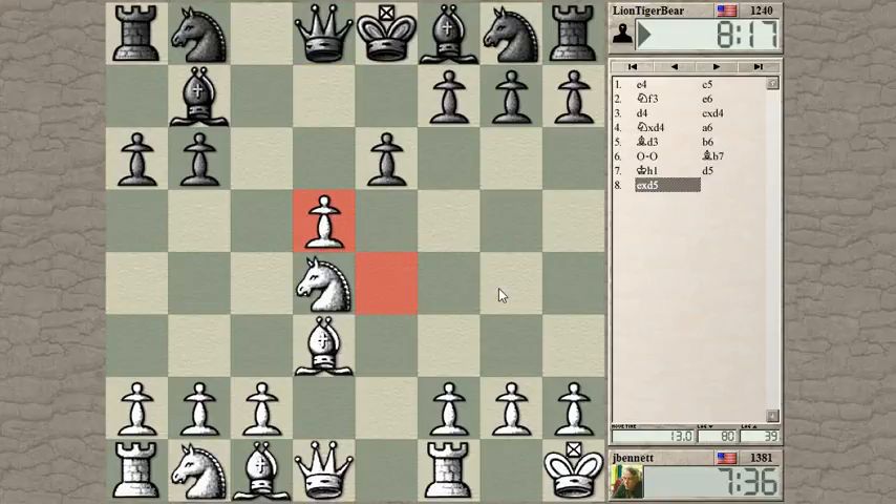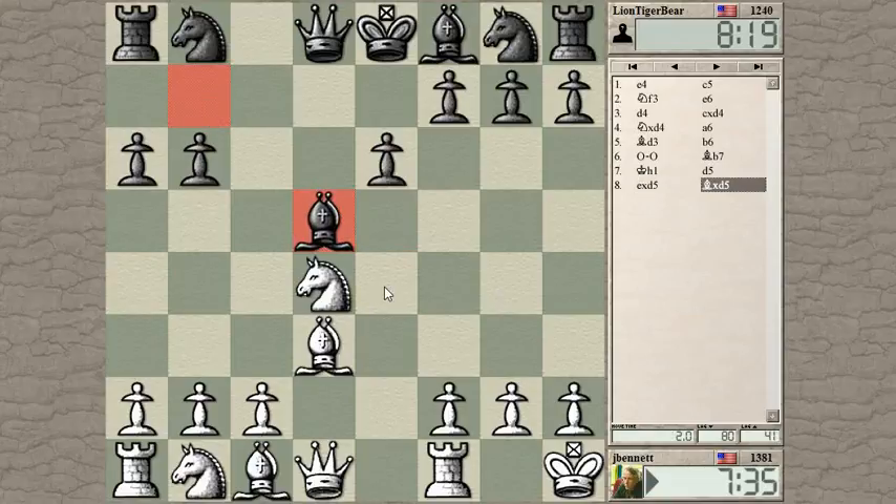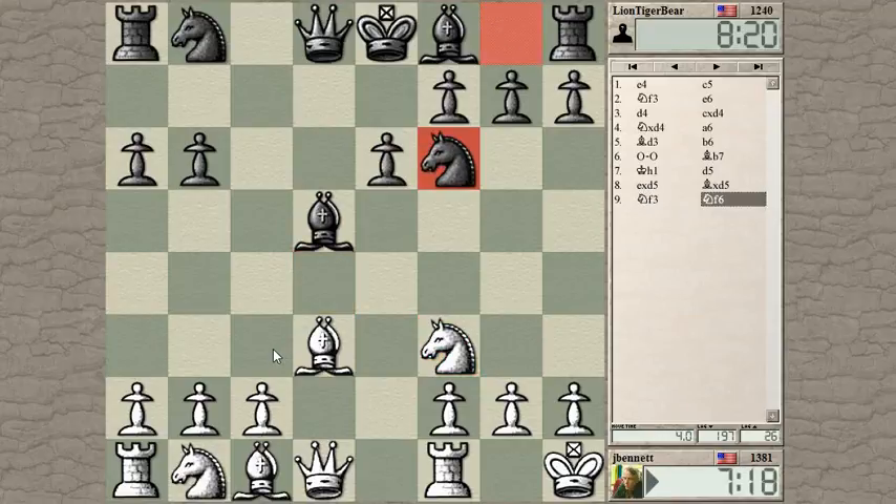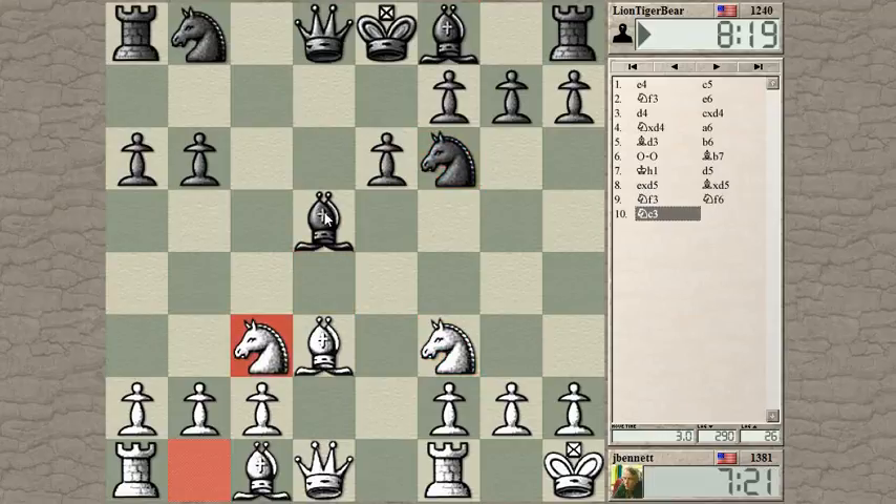Let's see. I don't want him to take and then maybe exchange some pieces — I want to keep the pieces on here. So now I have to worry about this Knight. This Knight is loose. Play C3. Or I could drop my Knight back to F3, because I might want to bring my Knight out to C3. Okay, let's do that. Get a tempo on that Bishop.